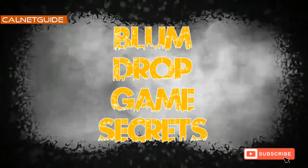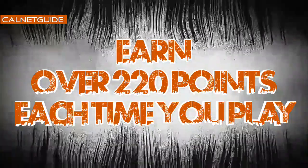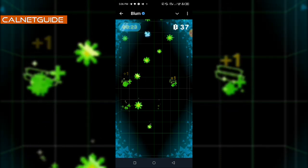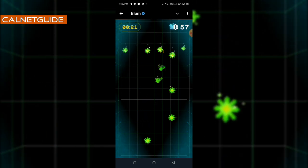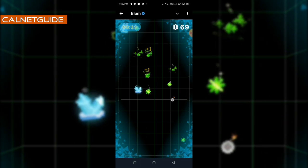Hello friends, have you been finding the Blumdrop game very boring because each time you play you end up earning very low points? Do not worry — I'm going to share with you the particular secret that I use to earn up to 220 points or even more each time I play this game. Watch this video till the end, get this secret, apply it to your own gameplay, and you'll see some improvements in the points you earn.